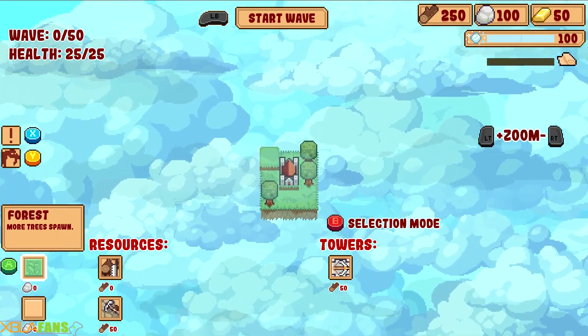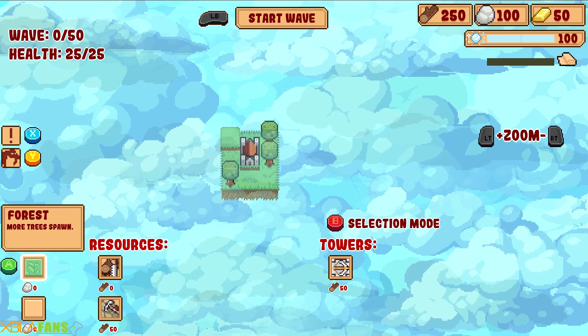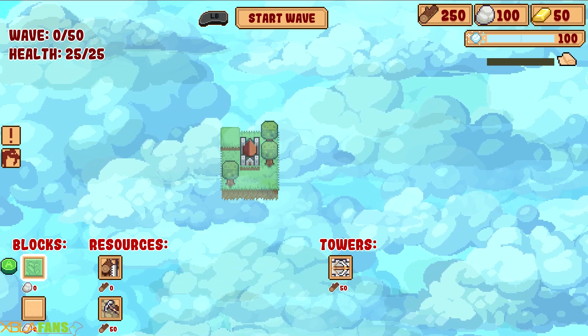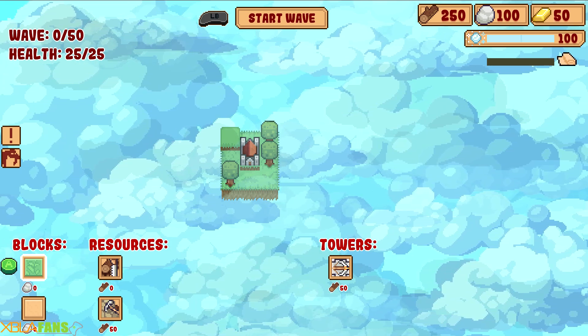We're just going to go to the basic area here and I can kind of show it off. Here's my little plot of land and I have to defend my castle. I have 25 health — you can see it in the upper left. In the upper right you can see my wood, stone, and gold, and then under that my mana. And then under that, that little bar is my research bar, and that's how I unlock more stuff — I get presented with some cards and I pick from there.